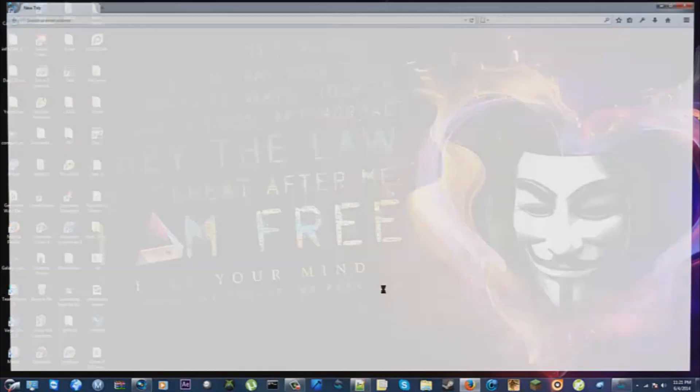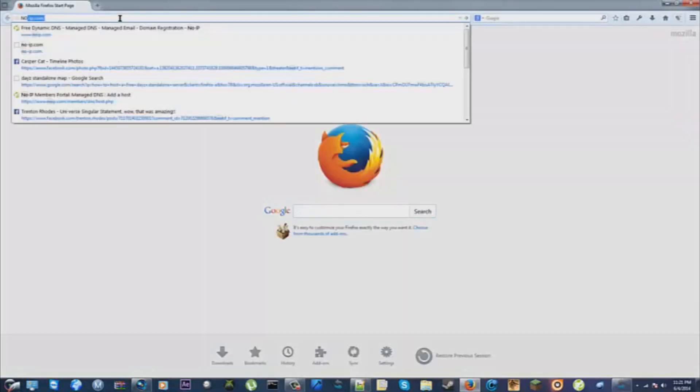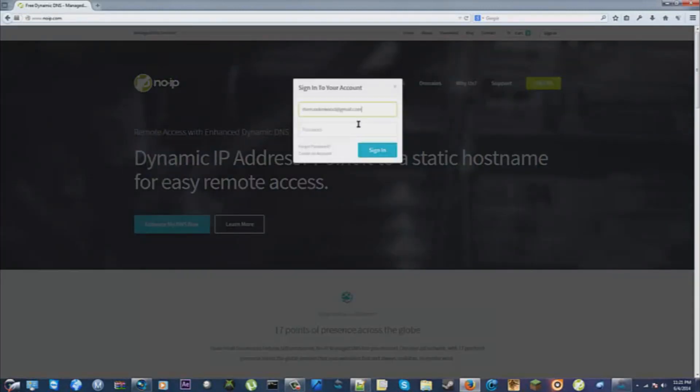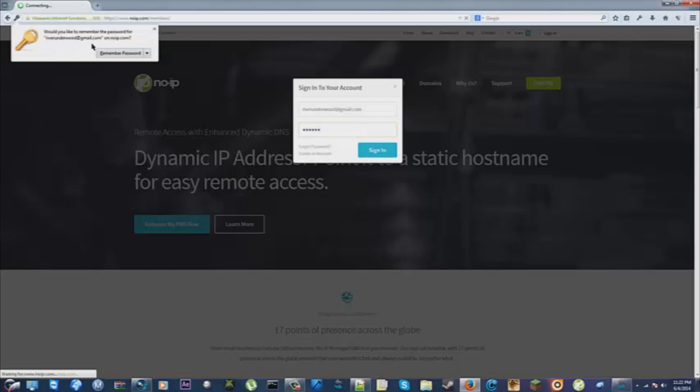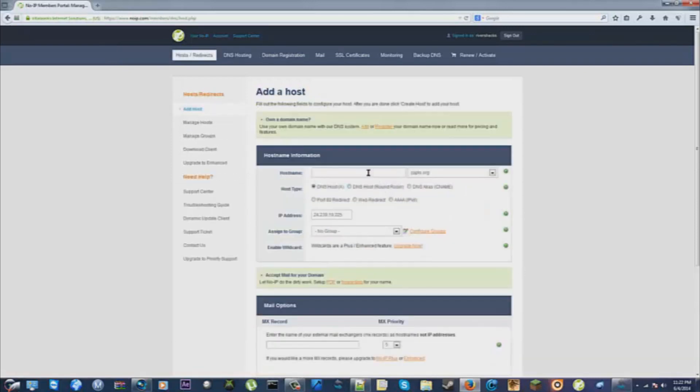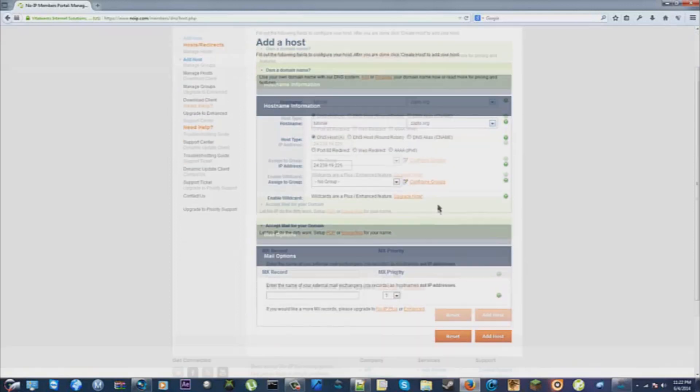First, you're going to open up your preferred web browser and go to noip.com. There will not be any links in the description other than the one to download Dark Comet itself. Just sign in with whatever credentials you have. Go to Add a Host. You can name your hostname whatever you want. Mine ended up working when I tried zap2.org — leave everything else normal.